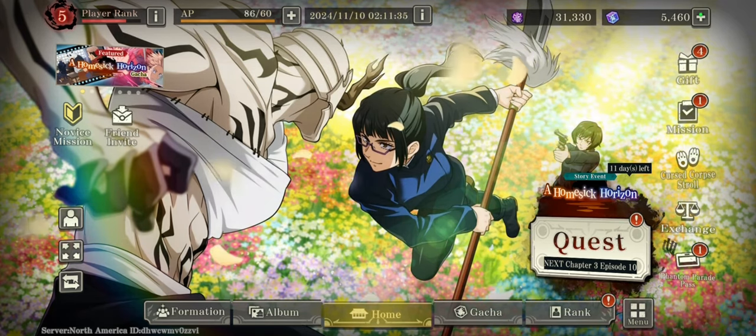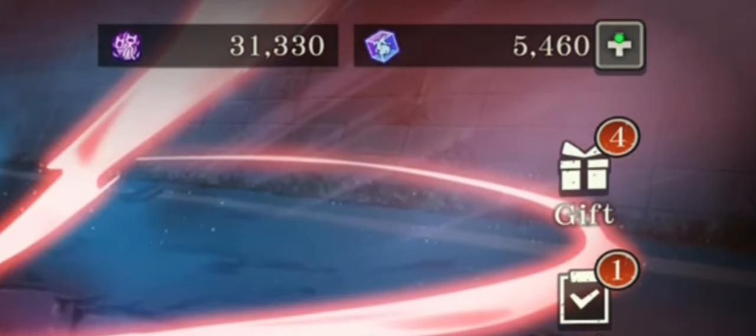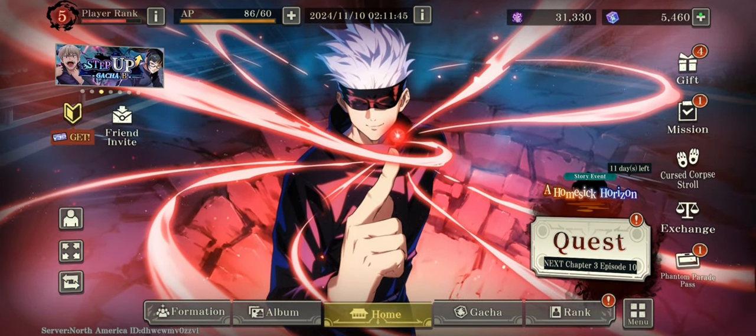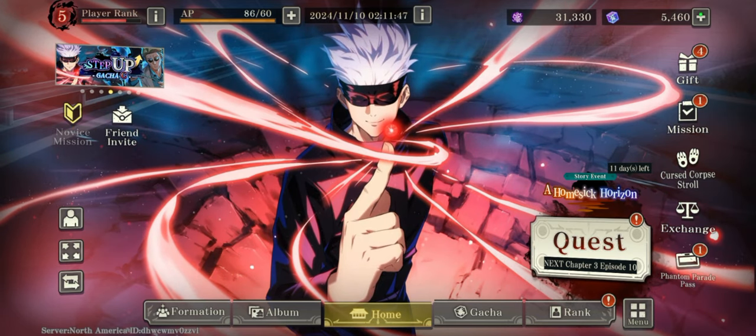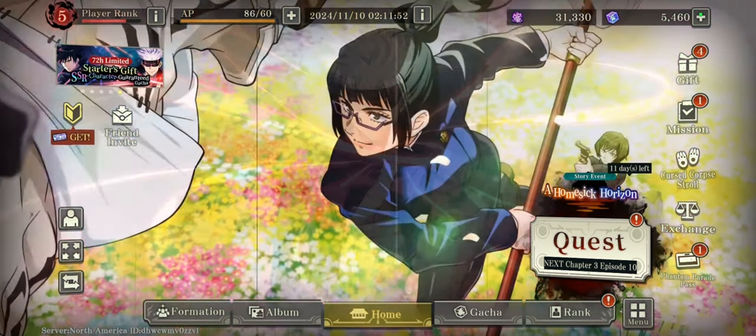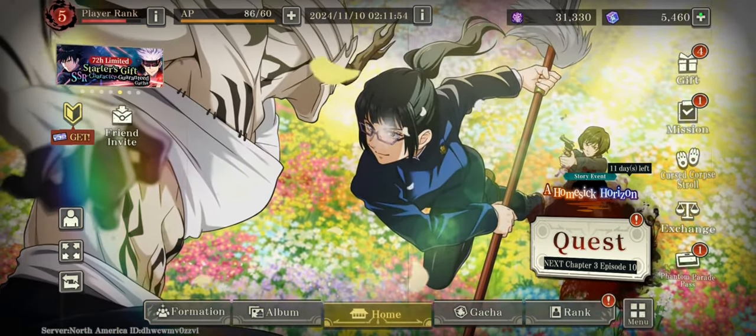Now, if you're like me, you should have little to no gems on your account. Because you're trying to pull the SSR Nobari, you're trying to pull the Black Flash Yuji Itadori, so it makes sense as to why you have no gems, just like me.